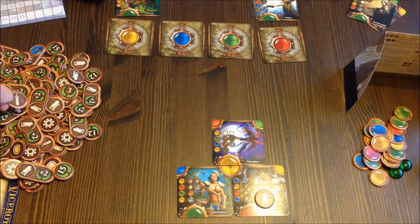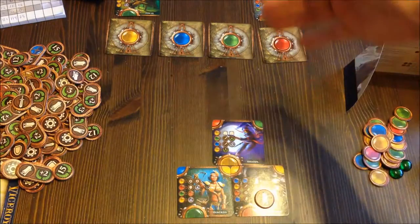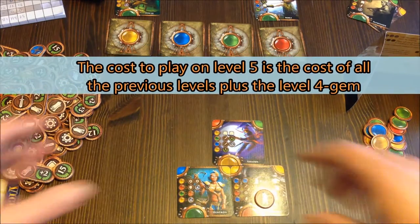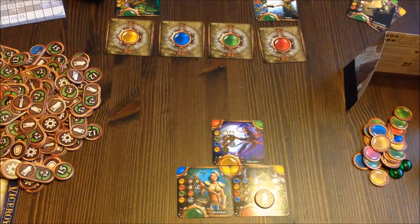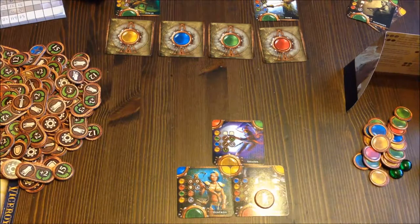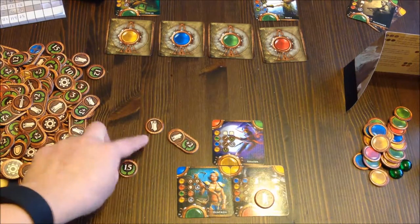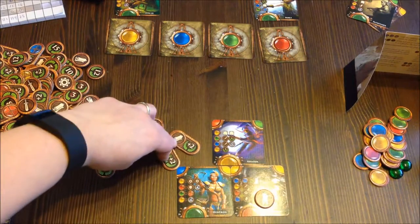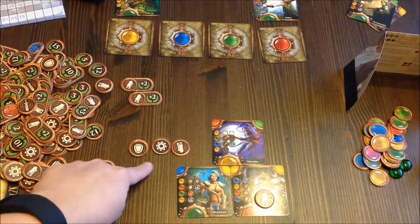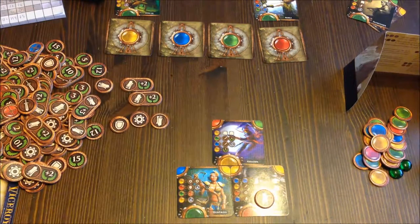A sword can be used to outbid opponents during the bidding phase, or at the end you can take four points from other players per sword — if they don't have a shield to counter it. The game goes on and you build higher. The maximum level is five, and the base can be unlimited. You score points for different combinations: straight victory points, scrolls worth bonus points each, set bonuses — for example each complete set of certain cards is 12 points — and points for complete color circles, with higher circles worth more.